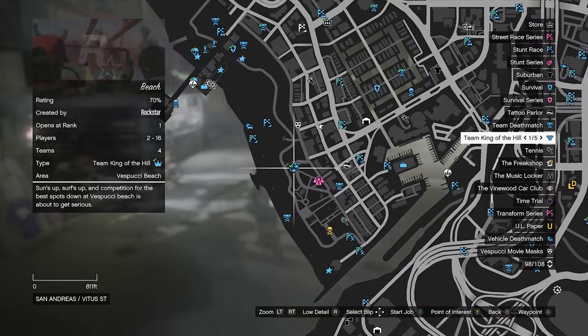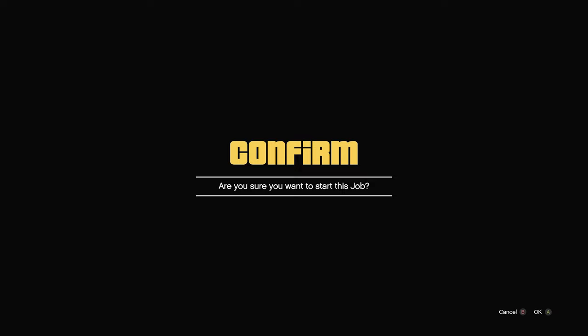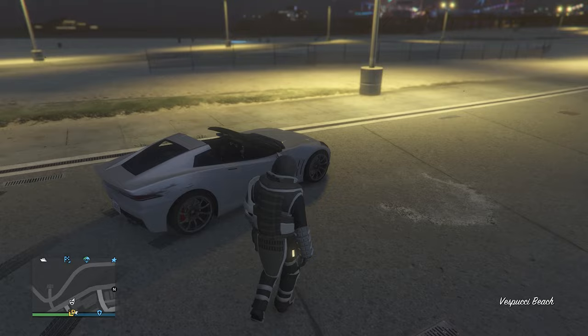To confirm you actually have the ballistic armor, hit pause and start up any job. If you're on Xbox press X, on PlayStation press Square when hovering over a job. Hit okay and when you've loaded in, hit confirm settings — if you have the ballistic armor you're good to go. If you don't have it and your old outfit shows instead, you'll need to redo the glitch. Once you've confirmed it, fully quit the job and you'll wear the ballistic armor for around 10 to 20 seconds before it comes off.